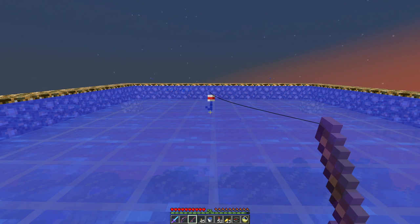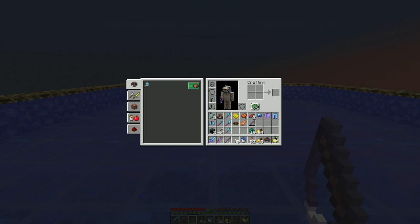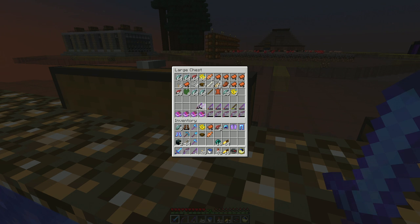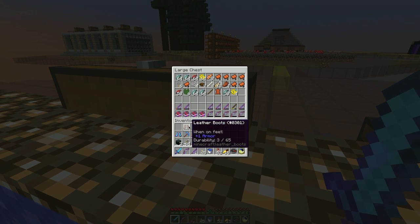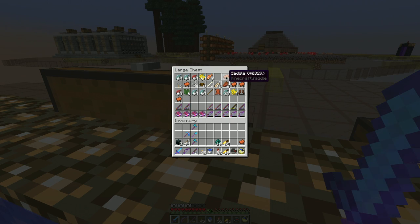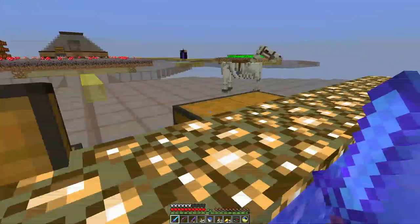Fishing isn't a bad source of XP either. I got a lure two fishing rod — interesting. You can build yourself up with these fishing rods: lure three, luck of the sea three, mending — you combine two rods and add mending to it and you get a pretty much perfect fishing rod. I get a lot of saddles out of the fishing and I don't really need them, but I know what we can do with them.